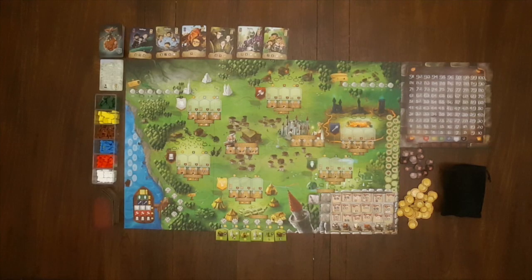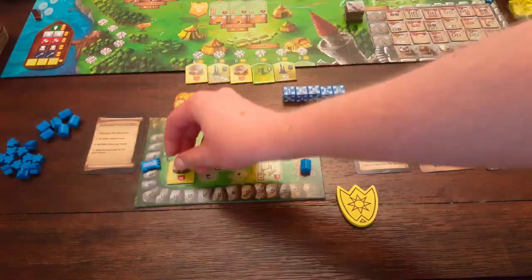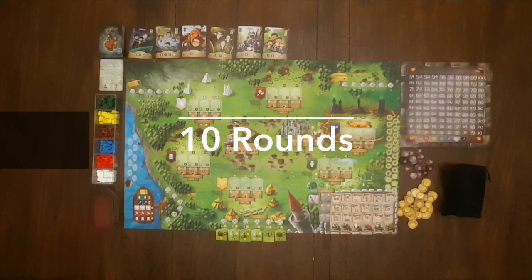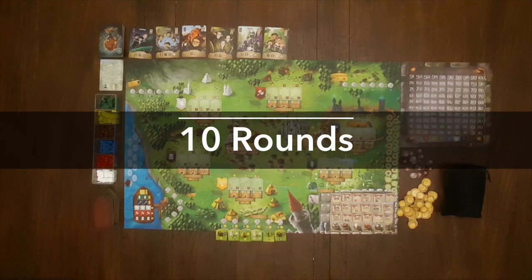In Rise to Nobility, you play a landowner trying to become a lord. Gain victory points by buying buildings, housing settlers, and fulfilling various demands from the stone council. At the end of ten rounds, the person with the most victory points replaces Burke the clerk at the head of the stone council and wins the game.